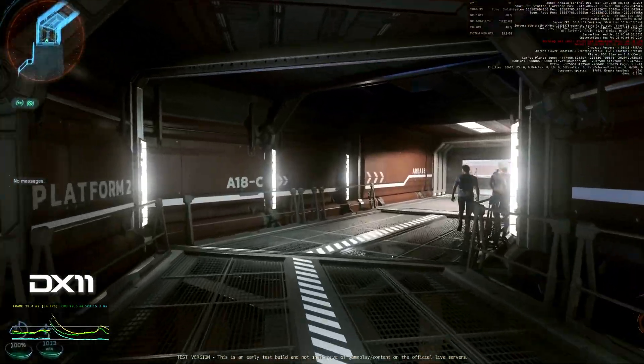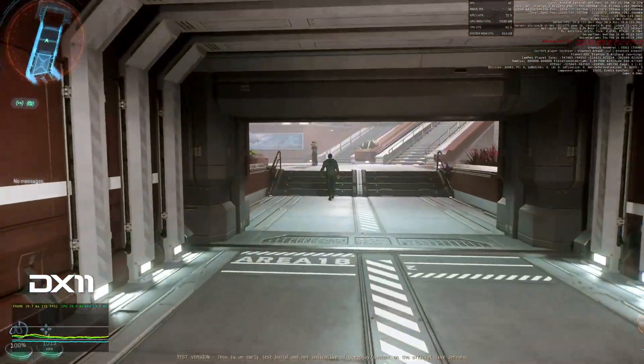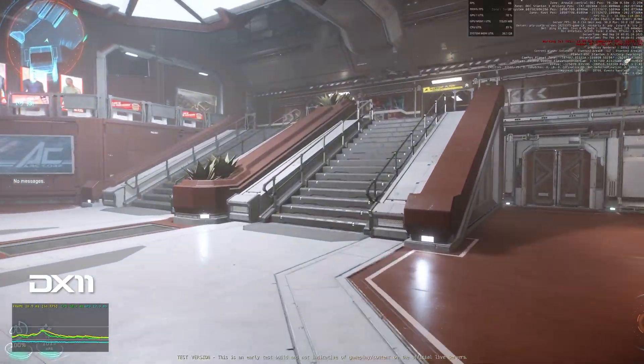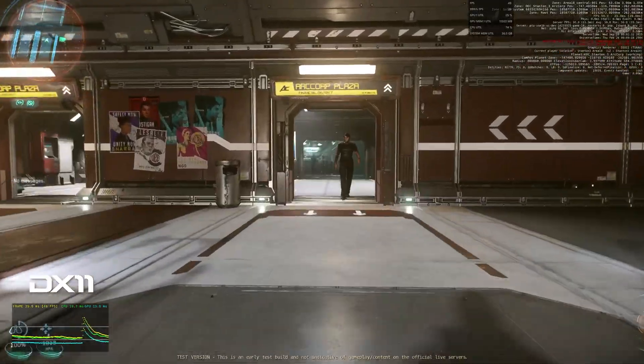Yesterday CIG opened up the tech preview channel to allow us to see all the optimizations they've made in Squadron 42 to Vulkan, often referred to as their Gen 12 renderer, ported into the PU. So I took the opportunity to see what sort of performance changes you should expect.